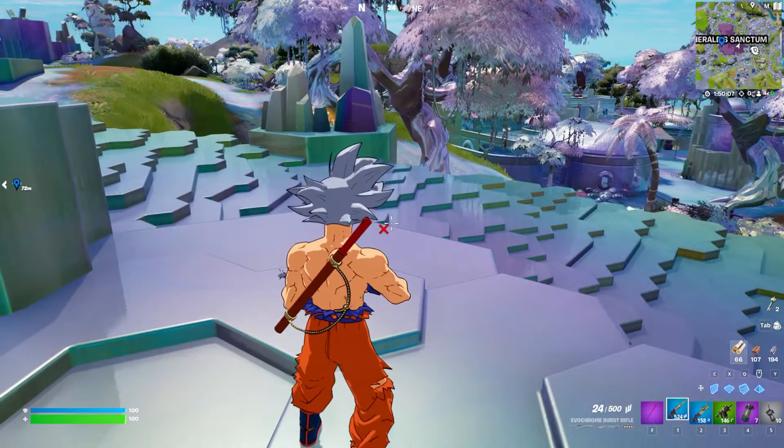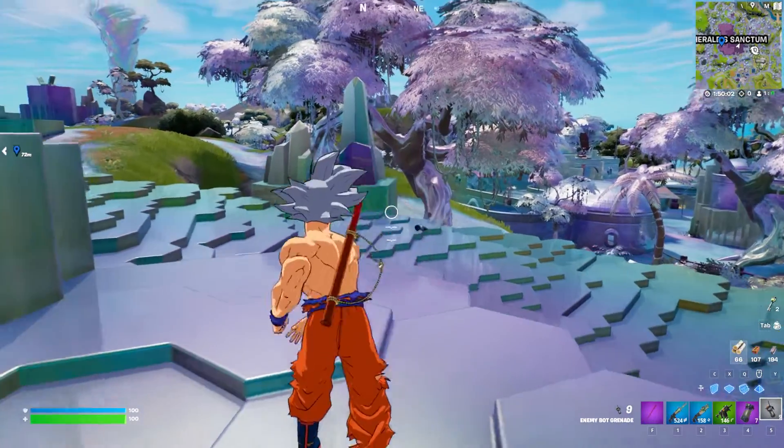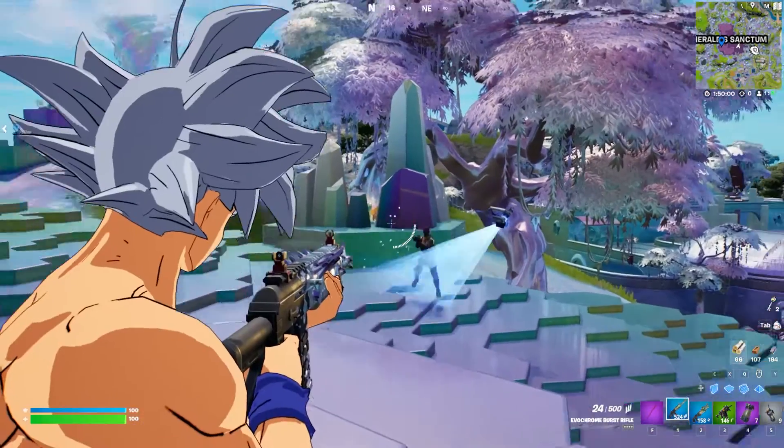Then you just need to find yourself some opponents, so let's spawn an opponent here. You simply just aim for the head, and you get a headshot.